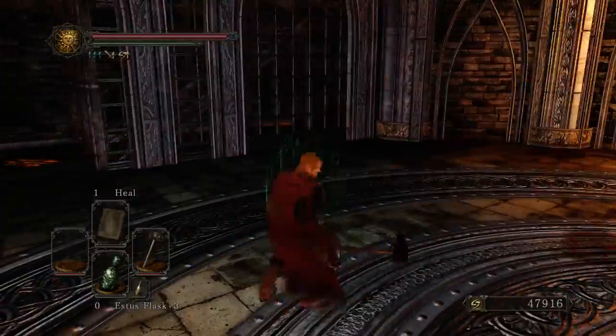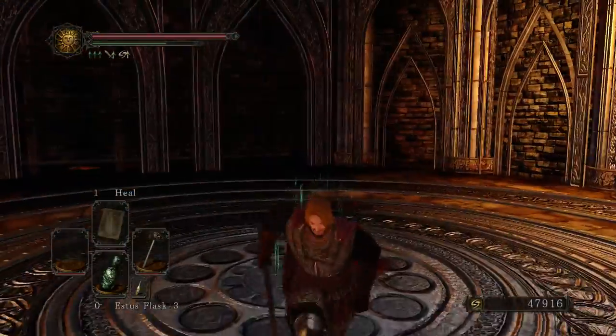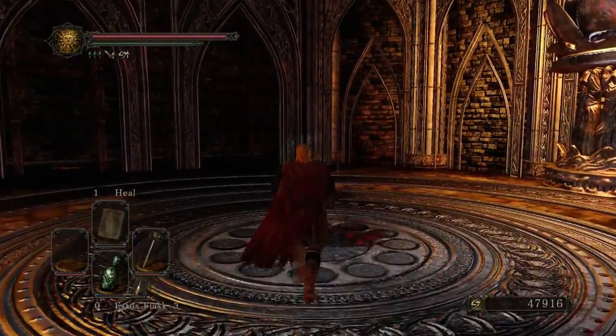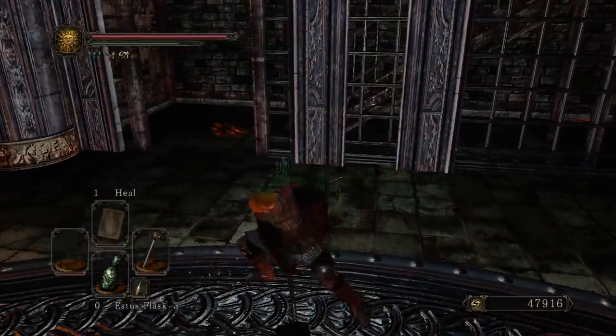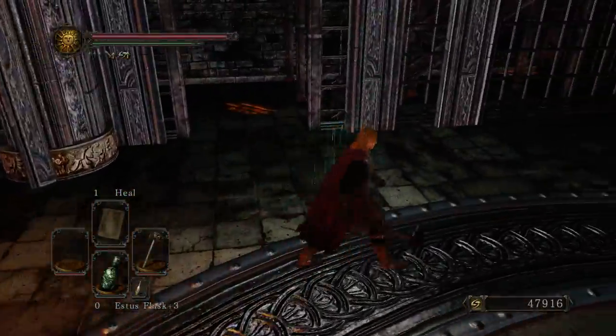The best time to heal is when he does the jump attack — just roll away, stay away from him, and start to heal. And when he does the force thing, after he does that you can actually run towards him and get a hit in. I didn't do that because I was being cautious, but sure, you can do that.